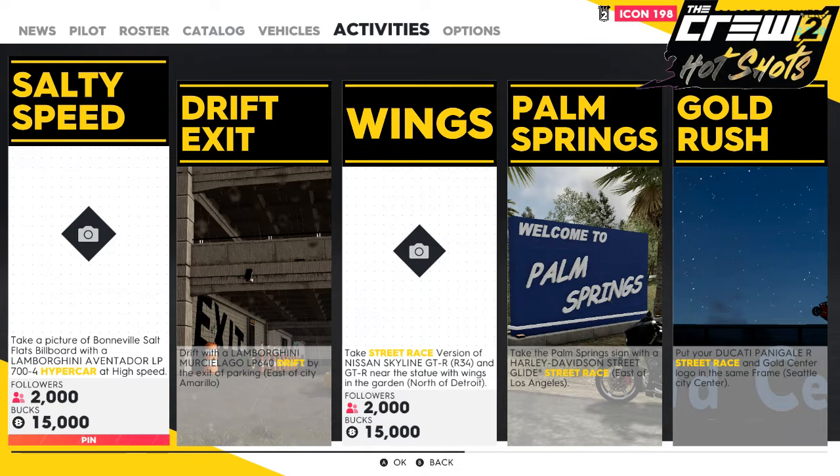Take a picture of Bonneville Salt Flats billboard with a Lamborghini Aventador LP700-4 hypercar at high speed. I believe high speed is anything over 190mph. Pin this and then head out to the world map.